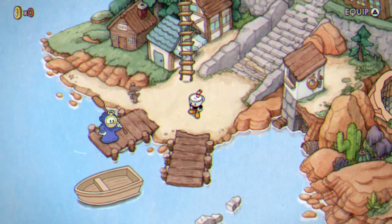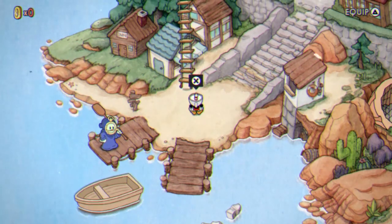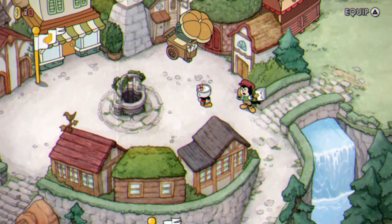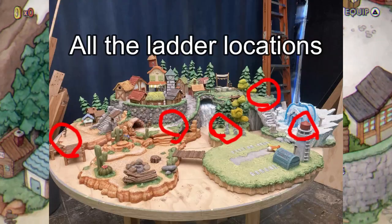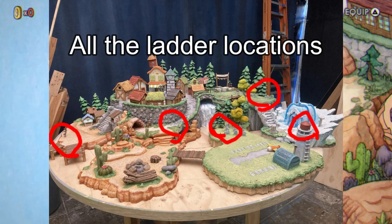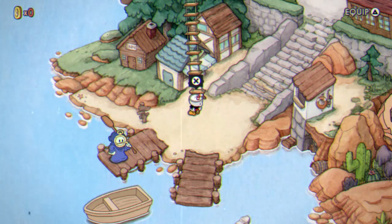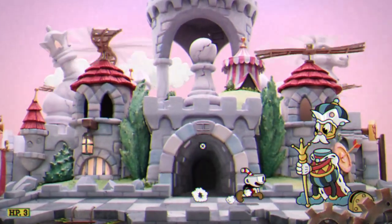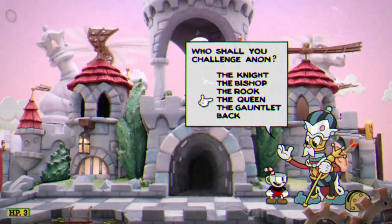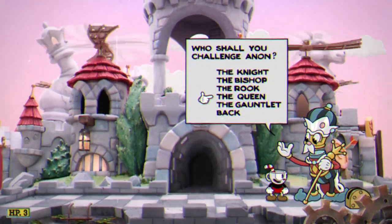For the next achievement, we're going after the Checkmate achievement. This is achieved by defeating all of the King's Leap champions. Once you go up the ladder — which won't be there when you begin — you'll see more ladders around the map. They switch and change positions every single time. To get the Checkmate achievement, you do not need to do gauntlet mode. You're going to want to verse the Knight, Bishop, Rook, and Queen. All four of those don't have to be beaten in a row, but you need to beat all four to get the achievement.